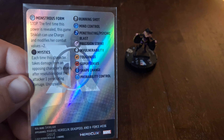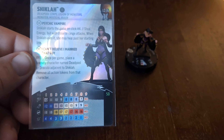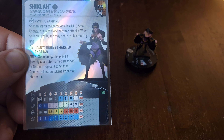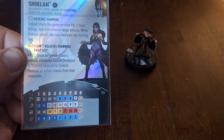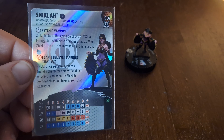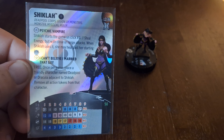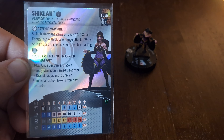The stop click: the first time this power is revealed this game, Shiklah can use Charge and modifies her combat values plus two. So if you use her vampire abilities to the best of your ability and get her up to click number one, she now has a 14 movement, 14 attack with Precision Strike, a 20 defense with Invulnerability, and a 6 damage with Shape Change. For this team we are also going to give her the Billy Clubs, so she has two targets with that five range and hopefully can Running Shot and steal energy twice to get her up to click number two on her first attack.